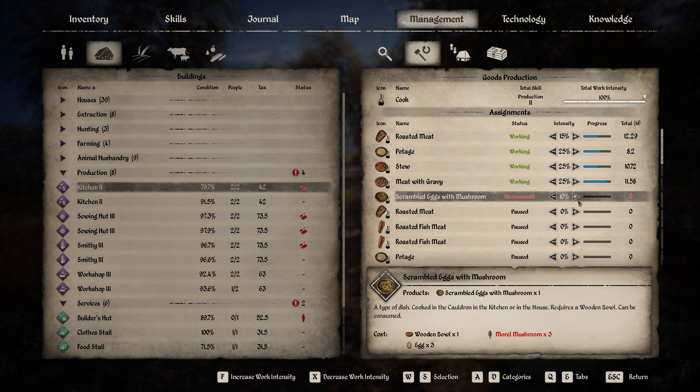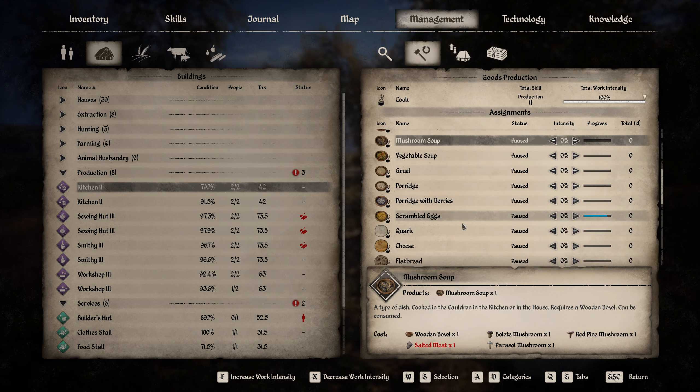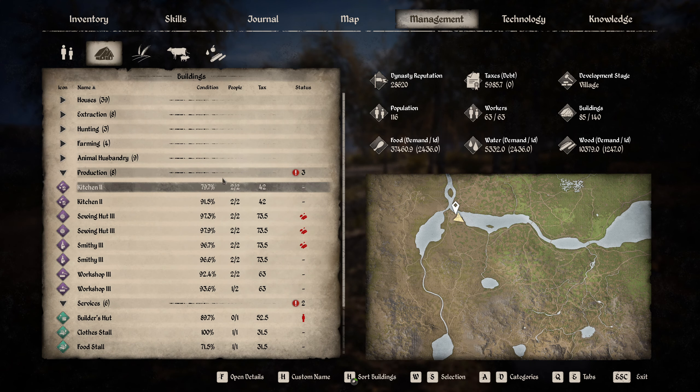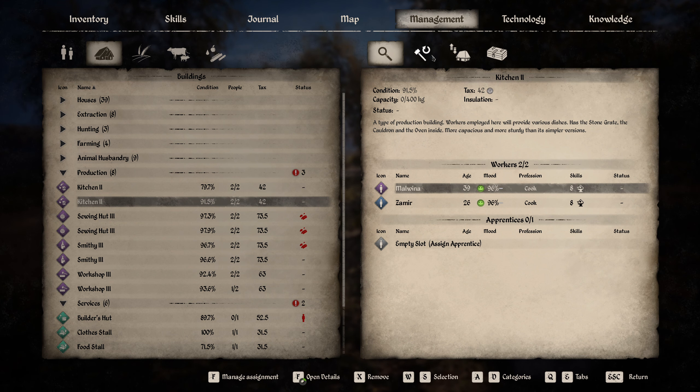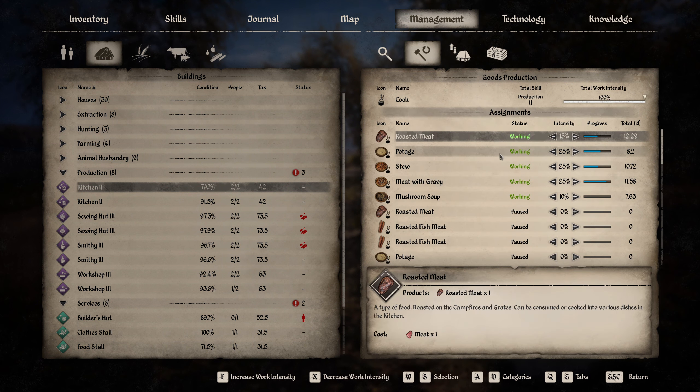We have no more mushrooms — okay, fair enough. So let's pick up the normal mushrooms then. Mushroom soup — can we make that? We don't have salted meat, but we need to make the scrambled eggs also. What are you making? Roasted meat, and a lot of flat bread — we should be having 100 flat bread a day. I don't think we have that much, so that means they probably eat it.